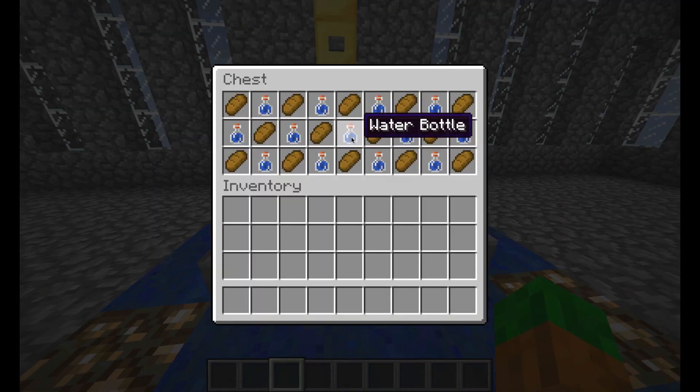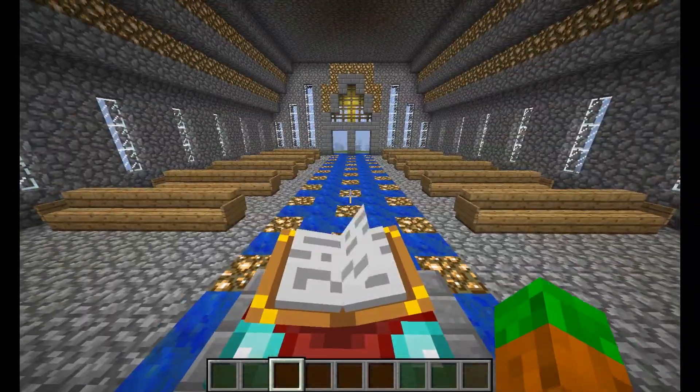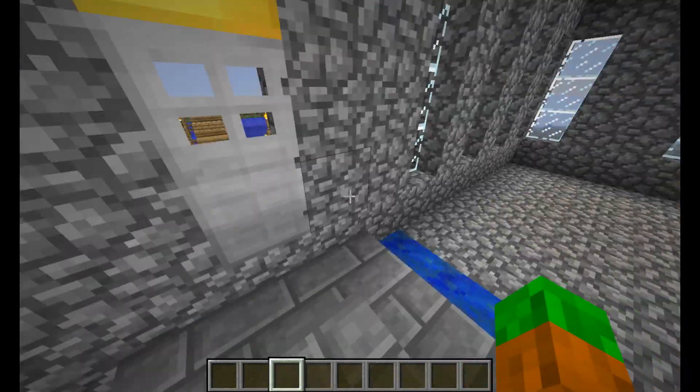Communion here — that's meant to be wine, but I could always make red potions and that would look better. And then this kind of works really well as like a bible. I like making builds like this even if I don't believe in any god or stuff like that.